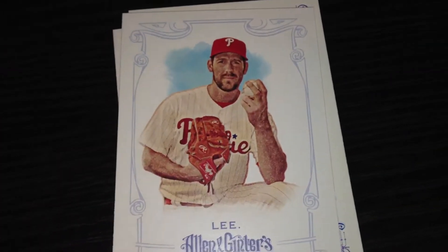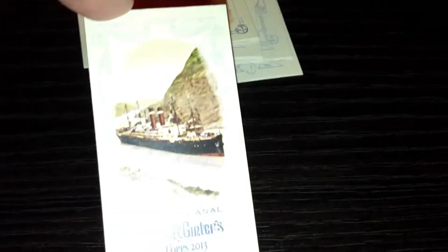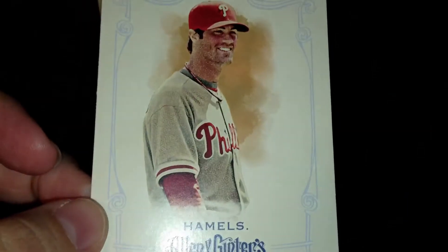We have Ken Griffey Jr., Carlos Beltran, Cliff Lee, Make Make — one little corner. Many of the Panama Canal. Cole Hamels.